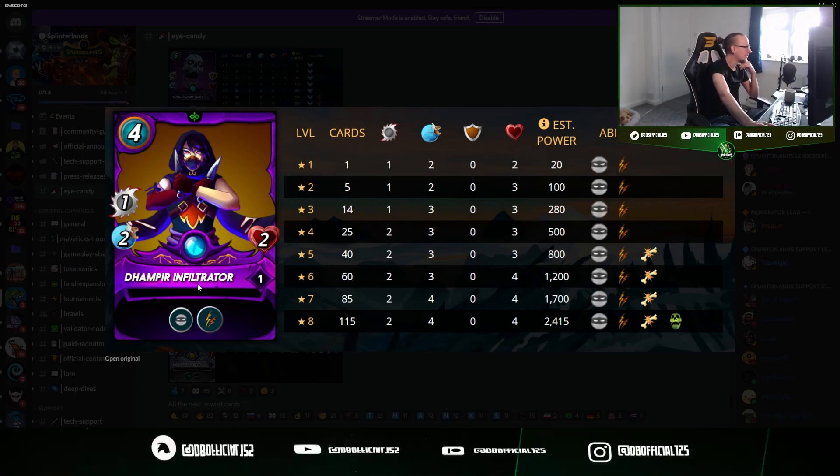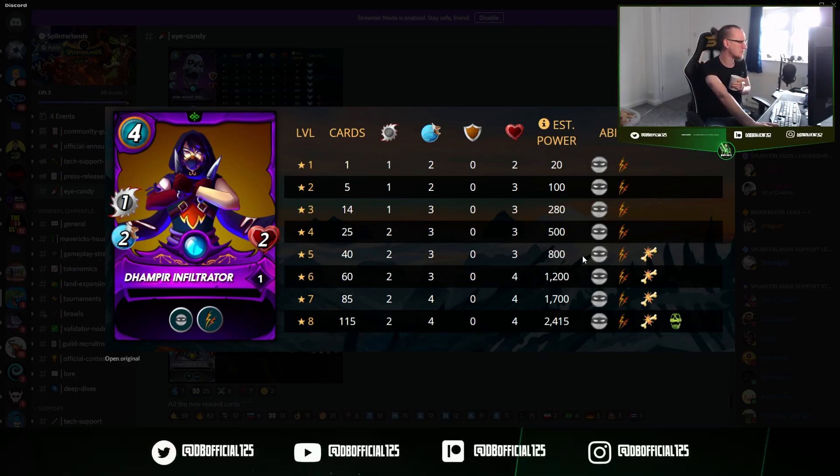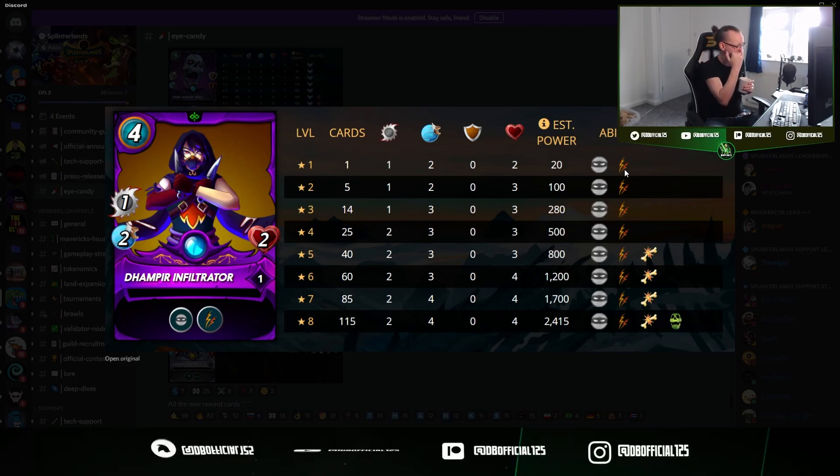Dampire Infiltrator — sneak and double attack card. What a disgusting combination of abilities, and it has that at level one! I love sneak and I love double attack. Four mana, rare card — I'm going to be maxing this out for silver very quickly, I can see that already. Good bit of speed, nice bit of balanced health when you combine it with its other stats and abilities for just little league level mana. The fact it's got sneak and double attack at Novice as well — this is definitely going to be a card getting played a lot by new players.